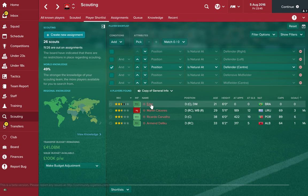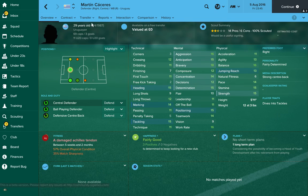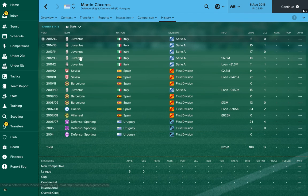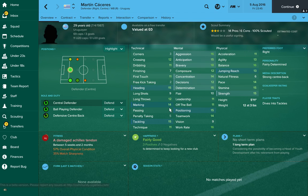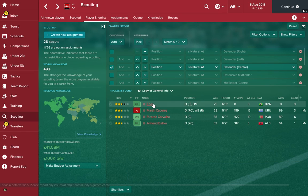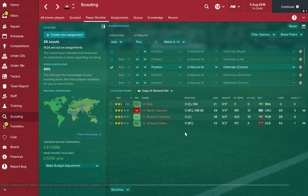Next up is centre back. We're going for Eder, a Brazilian who's only 21 so he's going to improve, and he's already got decent attributes — good for most teams especially considering he's free. He can play in a lot of positions as well. The other centre back is Martin Caceres, who has played for Barcelona, Juventus, and Seville — proven pedigree. Honourable mention to Ricardo Carvalho, who's played 89 times for Portugal. He's 38 but still has very solid attributes, though lacking a little physically.